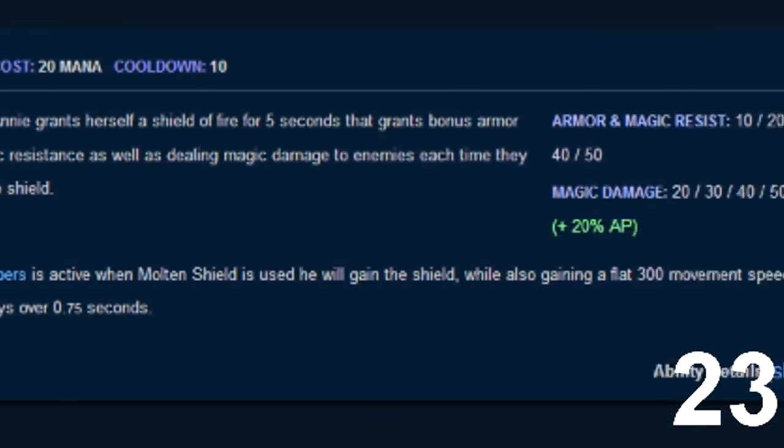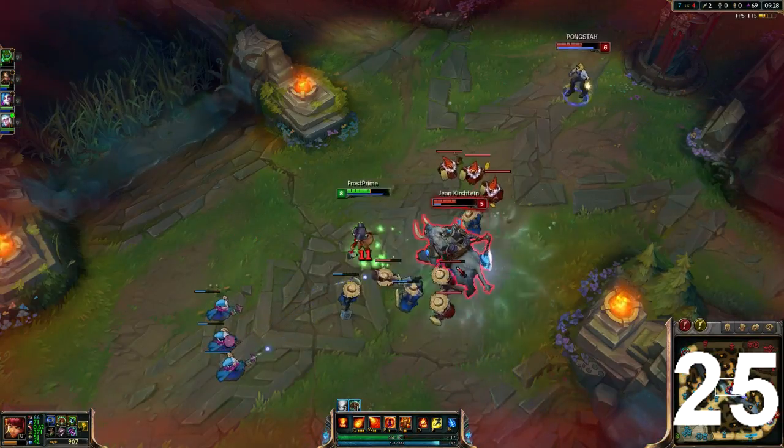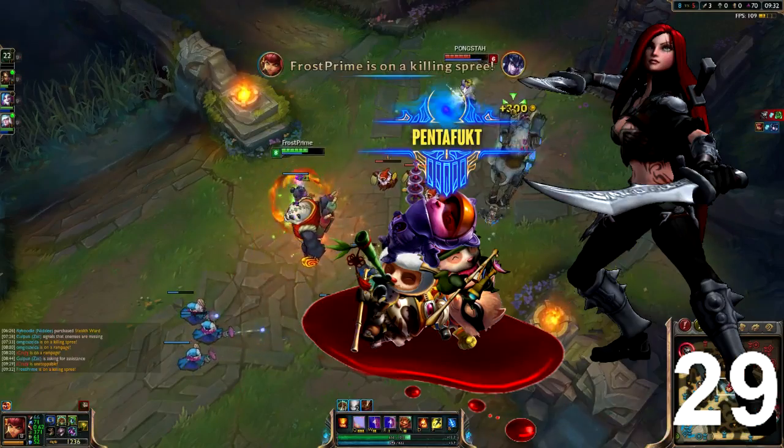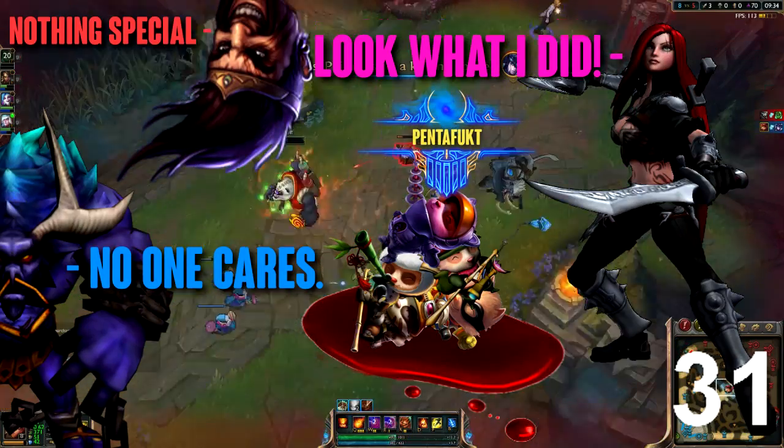But at least that shitty shield comes with some armor and MR. Annie's molten shield is just a really cheap way to build up your stun. Using that tactically is like getting a pentakill on Katarina — you feel really cool but no one actually gives a fuck.